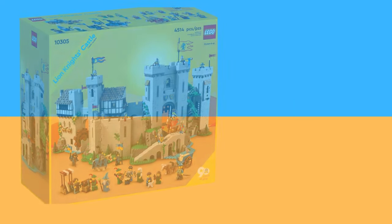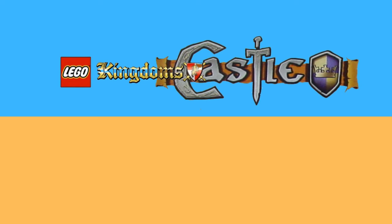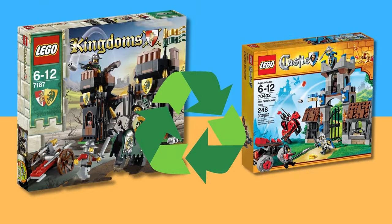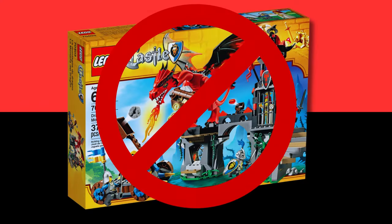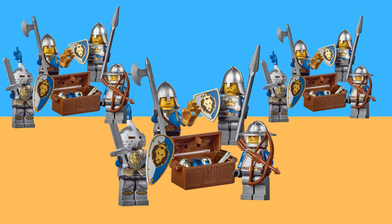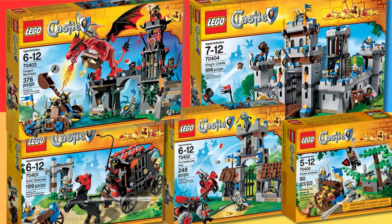A breath of fresh air. LEGO Castle 2013 had an identity crisis — it felt like it was trying to meld 2007 Castle and Kingdoms into one and birthed something mediocre. All the builds were either recycled or just bad, with the exception of one set. Minifigures on the other hand were all really well designed, and I would personally love to army-build with them, but we had seen these factions the year prior. LEGO clearly needed to take a break from the Castle theme and focus on how to make refreshing and creative sub-themes.